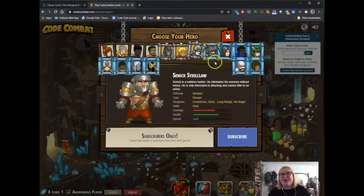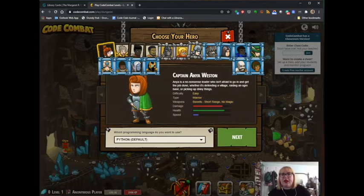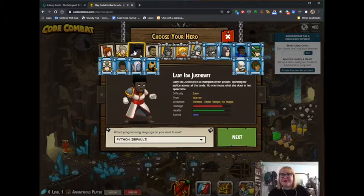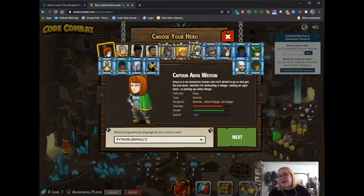There are a lot of different characters, but as you can see, some of them say you have to subscribe to be able to utilize them. But these first four are free: Captain Anya Weston, Sir Theron Thunderfist, Lady Ida Justhart, and Alejandro the Duelist. They're all free characters you can utilize during this particular world. So choose your favorite — I think I'm going to go with Lady Anya because I like red hair.